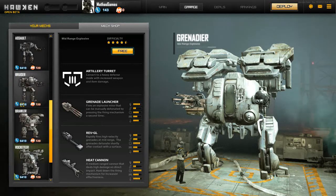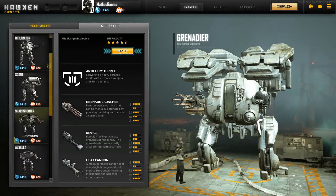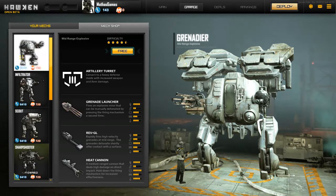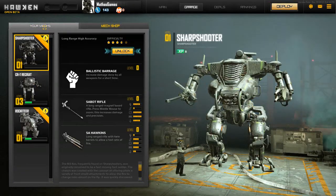There are two ways to pay for locked mechs. There's Hawken money, which is blue — the in-game currency you earn by playing games, getting kills, etc. — or M, which stands for Meteor Credits, which you spend real money for. It works very similar to Riot Points from League of Legends: about $5 gets you 720 Meteor Credits, and the more money you spend, the more credits you get, all the way up to $100.